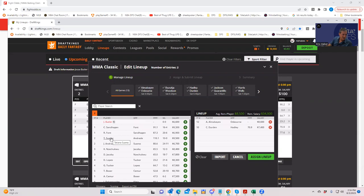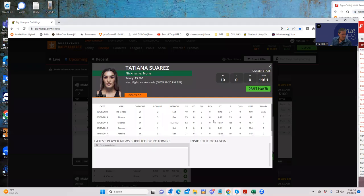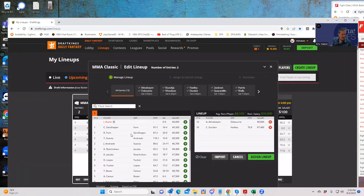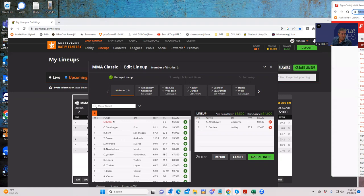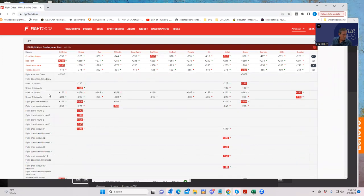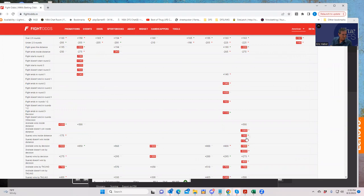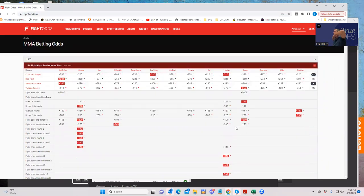Let's go to the co-main event: Suarez against Andrade. Now we're talking about a minus 500 favorite. Tatiana Suarez — look at her game logs. She is a takedown machine. Multiple takedowns every single fight. And not only that, you have Jessica Andrade, who is prone to get taken down. So you have pretty much everything you want as far as stylistic matchup goes. On top of that, Suarez inside the distance is minus 140. When you combine that with the fact she's going to be getting takedowns and control time along the way, that makes her a complete smash play.